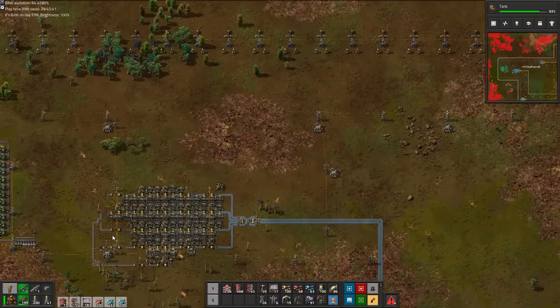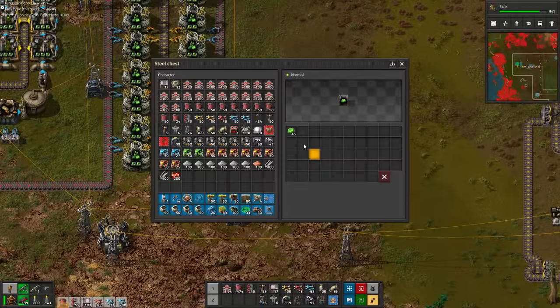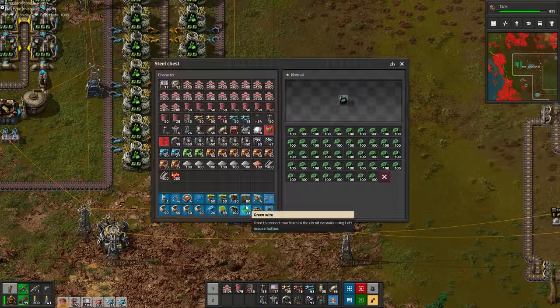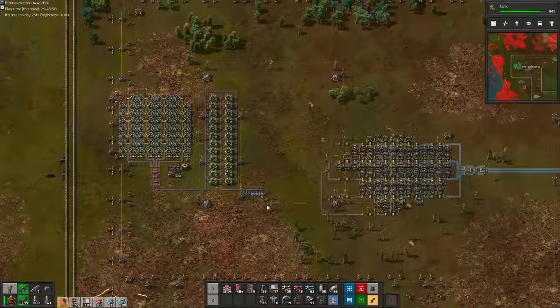In case you were worried about my shiny green rocks, we took a third sulfuric acid delivery trip off-cam and have already amassed more than 40 uranium-235 again, as well as 2 full chests of uranium-238. We won't need any of that for a long time though.